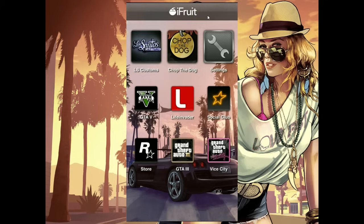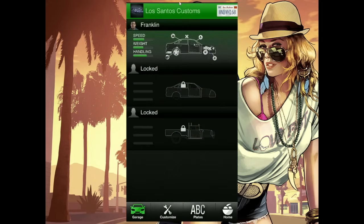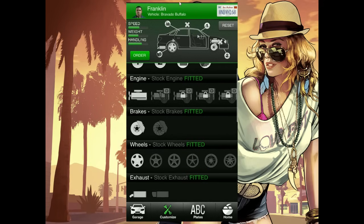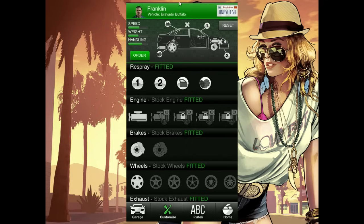One of my main favourite things about this application is Los Santos Customs. This application actually allows me to customize my car on the go. This is the Los Santos Customs application — it will allow you to customize your car for any of the three protagonists from GTA 5 on the go. Right now we have Franklin. What I can do is customize quite a few things: respraying the colour, the engine, the brakes, the wheels, the exhaust, the suspension, even armor, horn, lights, tires, and you can even add the turbo. So there's a lot of customization — you'll be able to kit up your car quite a lot.